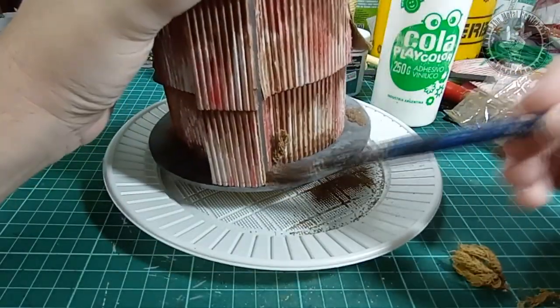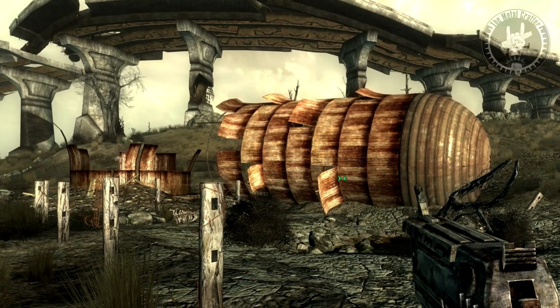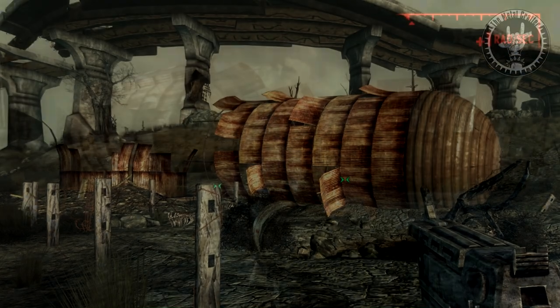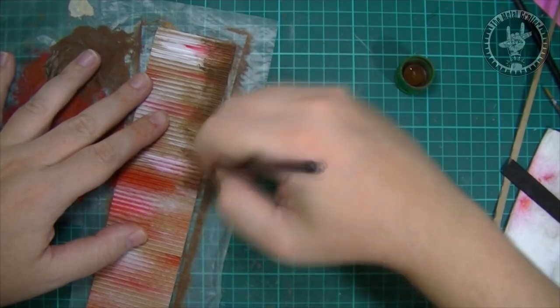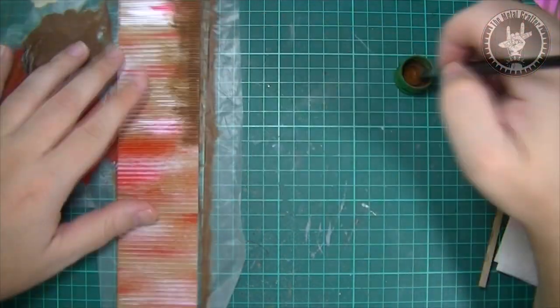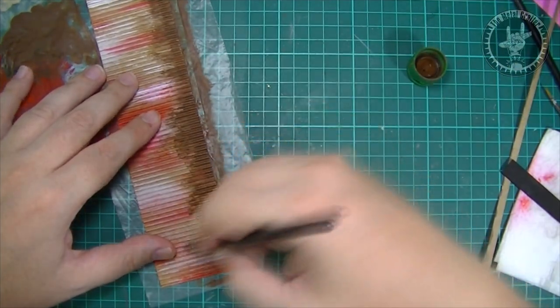With this, our standing silo is now completed. But I also wanted to make the collapsed version. In that case, I switched some of the steps of the process — I actually started by cutting and painting all of the corrugated cardboard pieces I'll be using as panels.